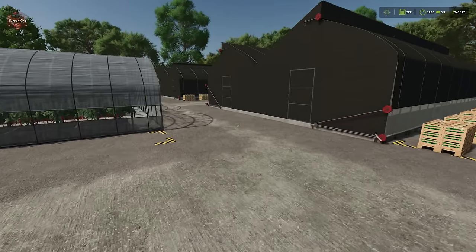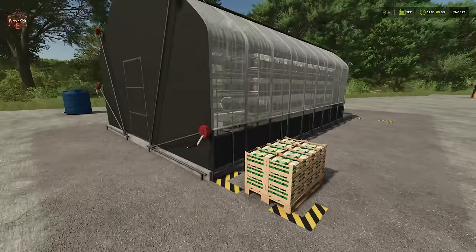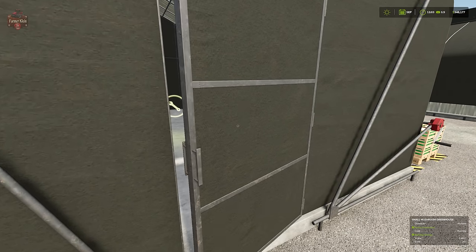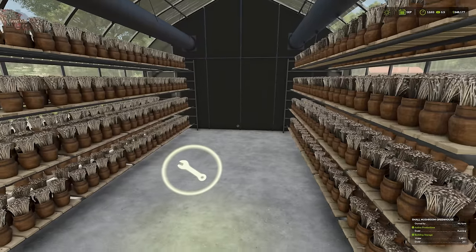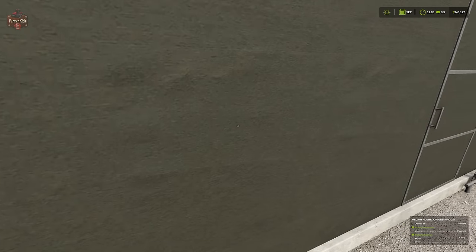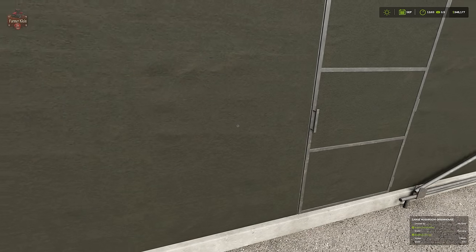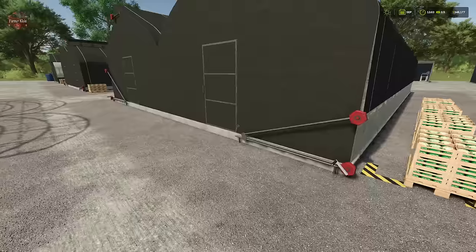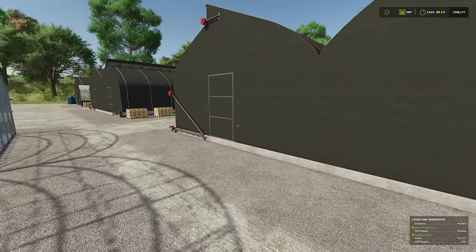For mushrooms: the small mushroom greenhouse produced one pallet plus 20 mushrooms still inside. The medium had two pallets and 41 mushrooms inside. The large had four pallets and 84 mushrooms inside. So medium produces twice as much as small, and large produces twice as much as medium — consistent across all greenhouse types.